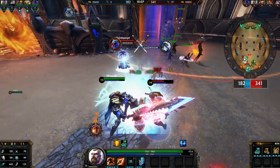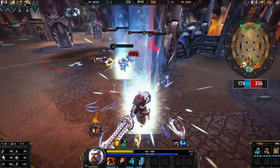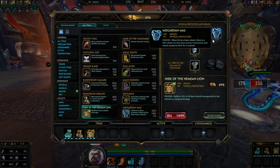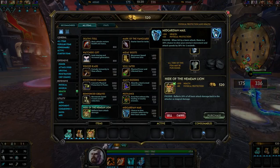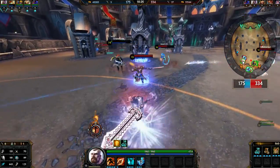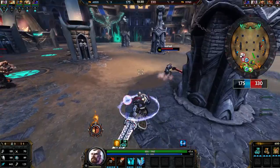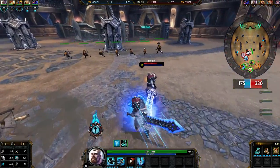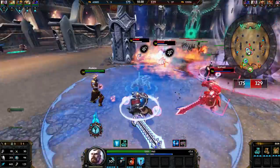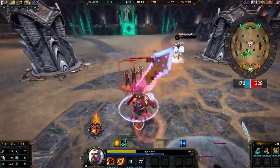I'm gonna show you the second ability again. I can use it right away because the third ability regenerates the cooldown and resets it to zero. So I'm gonna use the second ability, then change stance, and use the second ability again. That's amazing — this hero is really unique, one of the most unique gods I have played with.